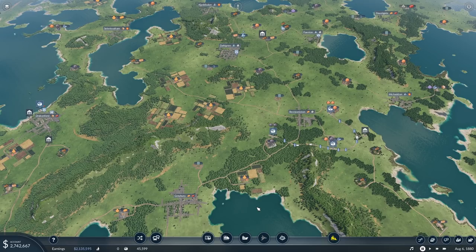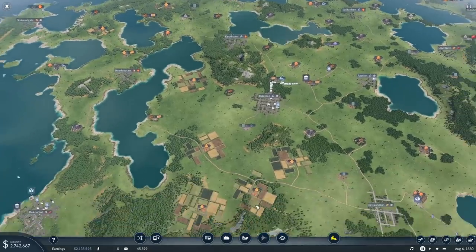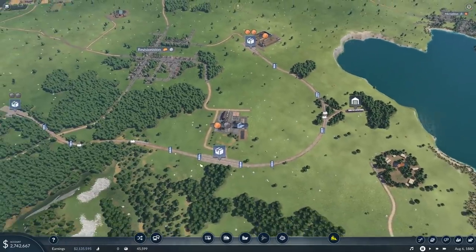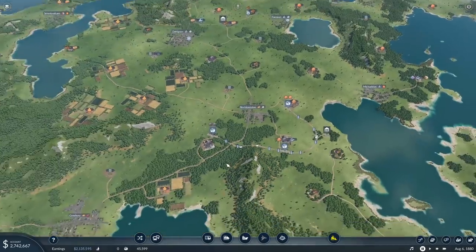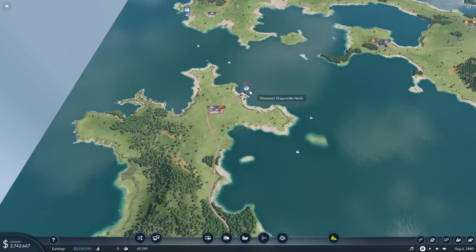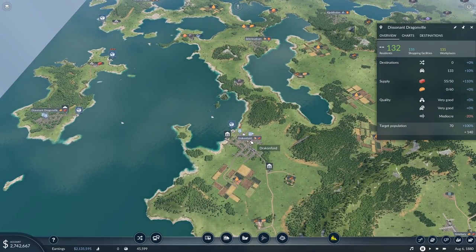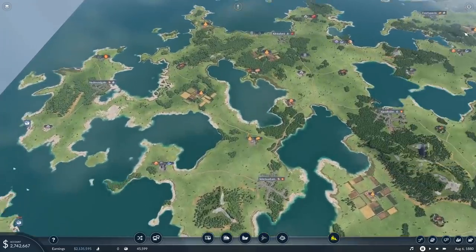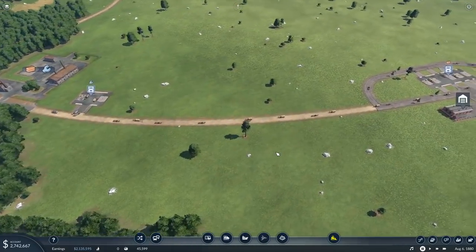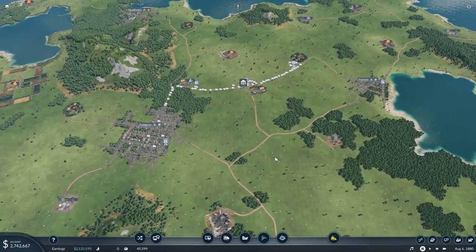Hello, welcome back to Transport Fever 2 where we've set up some pretty decent industrial transportation lines. We've got our four trains set up over here, our little boat set up down here. Boats over here bringing all these bricks around — you actually need like 50 bricks, you need 85 bricks. Can't forget our ridiculous lumber line with this setup, which is just a mess. And it's all going pretty well.